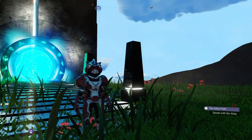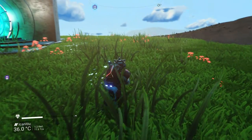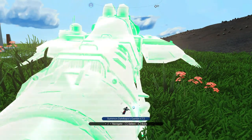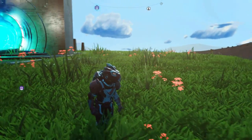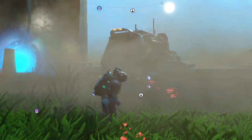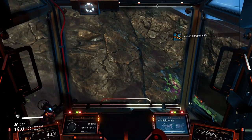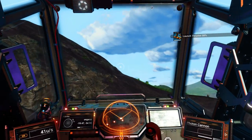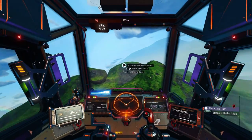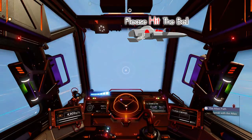Now because I need to hunt down the actual coordinates for this multi-tool, I'm going to be calling in my shuttle because shuttles have decent screens and decent places to see the actual planetary codes and coordinates. Here is my current ship - it's white and yellow. I'll be looking for a red and white shuttle to replace it in a future episode. If you want to see me swap one ship for another, make sure you've subscribed and hit that bell.